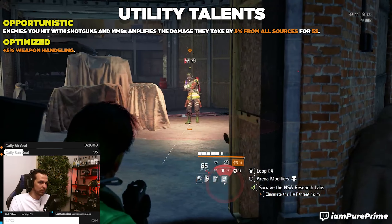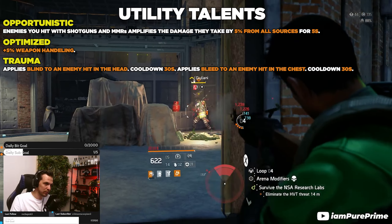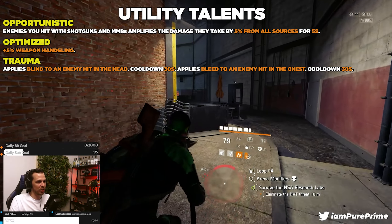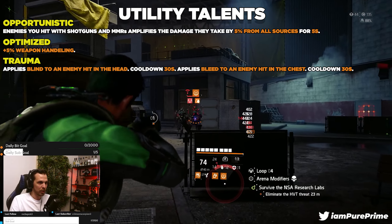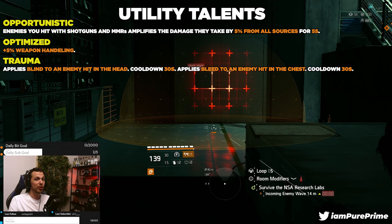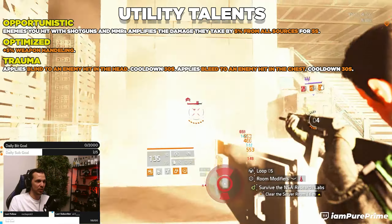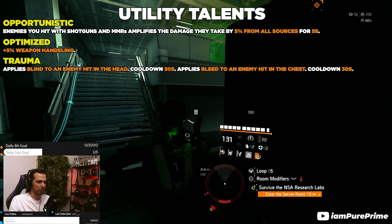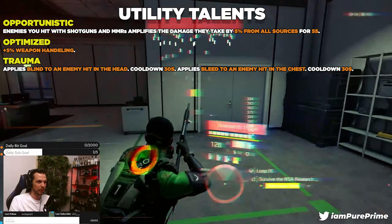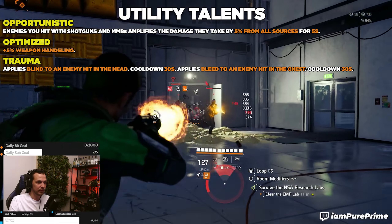The last utility talent — hands down the best, even compared to offensive or defensive options — is trauma. It applies blind to an enemy hit in the head (30 second cooldown) and bleed to an enemy hit in the chest (30 second cooldown). This sounds simple but on a Nemesis fight it's so so powerful — blinding the Nemesis stops it from healing or calling in skills. So those are my three utility picks: always go for trauma, opportunistic if you have a shotgun, and optimized if you have unhinged.